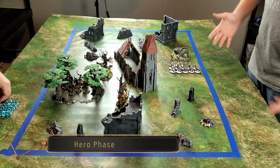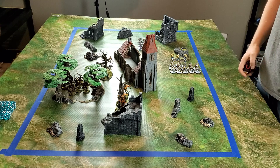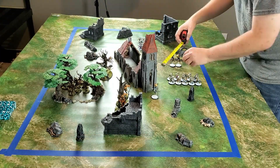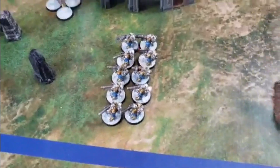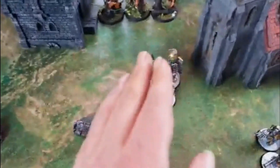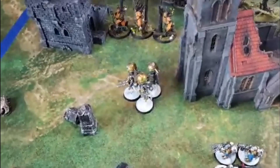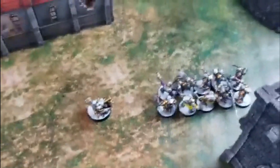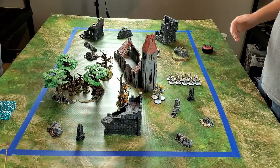Turn one begins. With my Aetherchemist, he buffs one of my units to reroll ones to wound until my next hero phase — I choose my Thunderers. I moved my Thunderers and Endrinriggers up to try to take out the Kurnoth Hunters. I don't know if I can do it in one round, but I want to soften them up. Not wanting to get entangled with the Treelord, I fell my other guys back to defend my homeland and control the two closest quadrants. We move into the shooting phase.